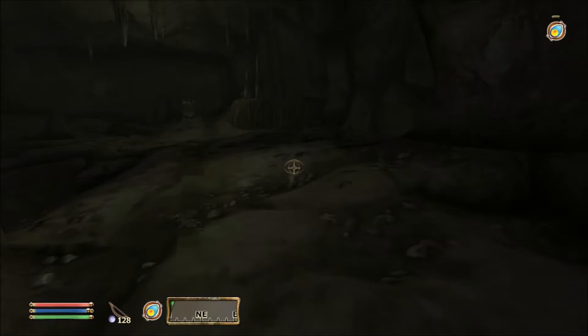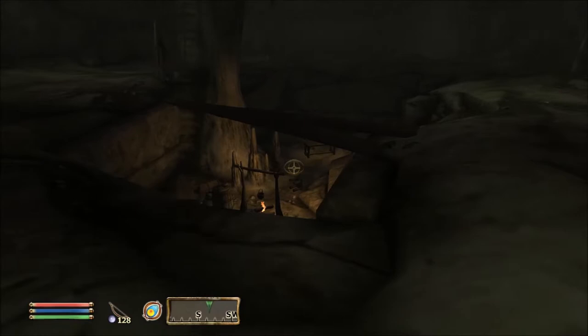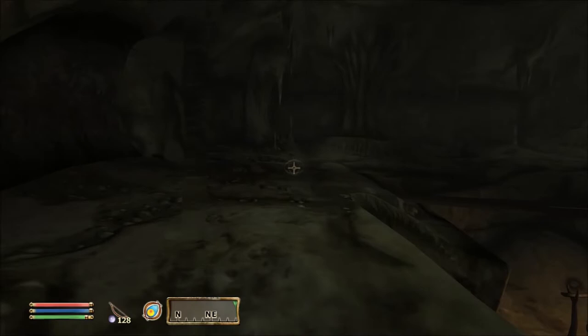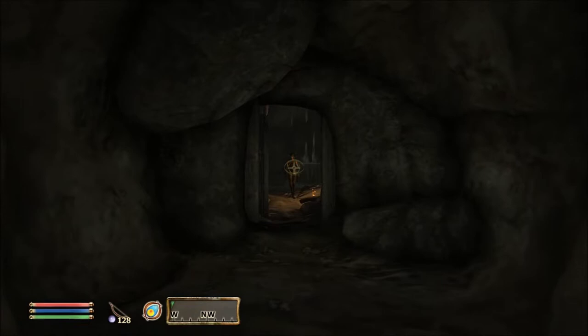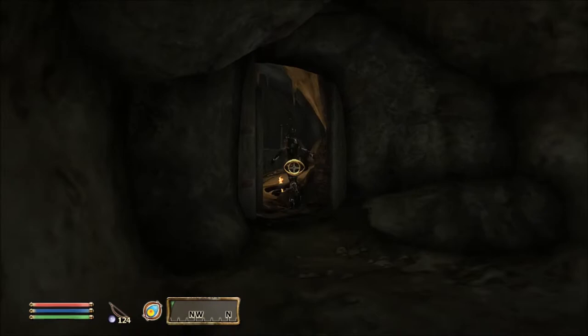Some of these caves — if they didn't have nasty enemies in them — it would be pretty nice to set up a little base of operations. You guys got yourself a nice little area, nice little campfire. Looks like this is the way we want to go — oh wait, no it's not. And you are like a spriggan or something, aren't you? I don't want to mess with spriggans. They are not nice. Even in Oblivion, they are not nice.